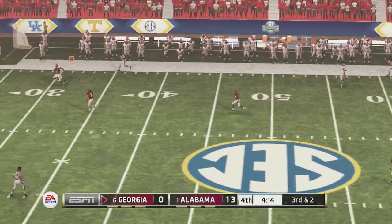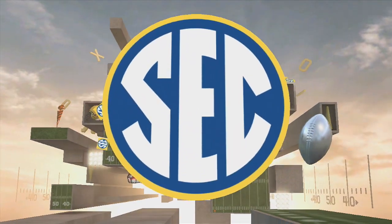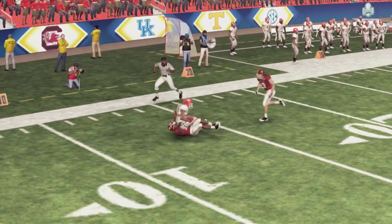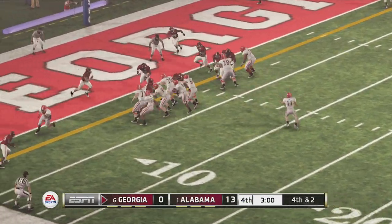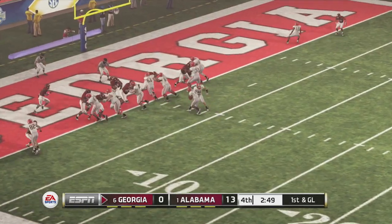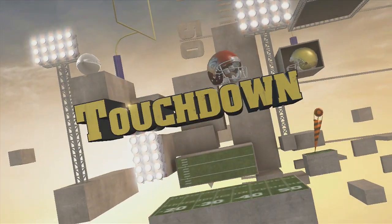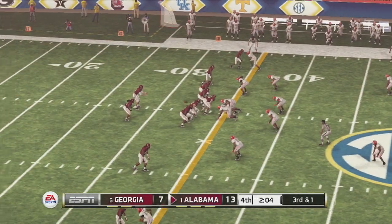On third and two, Murray goes up top trying to change their fortunes. One-on-one — great catch down the sideline, and all of a sudden Georgia finds a spark on offense. Tavares King burns his man and makes the catch just outside the 10-yard line. They face fourth and two, need a big run — they push forward for the first down. Coming right back to Gurley on first and goal, and he gets in the end zone! Georgia cuts it to a 13-7 ball game. Todd Gurley scores.